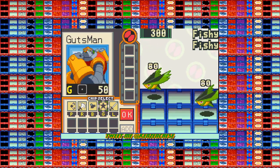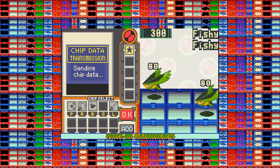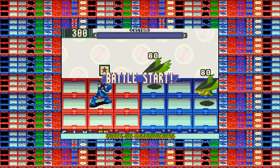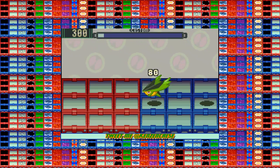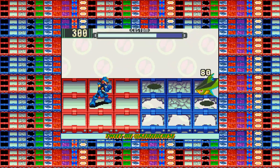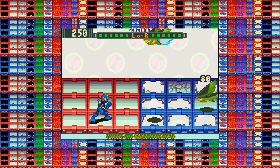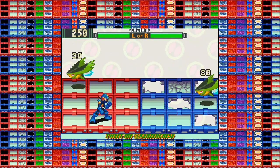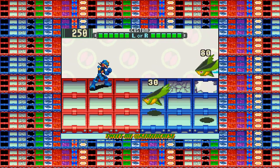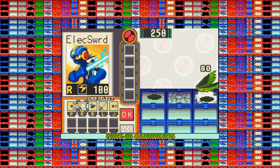Here we have Gutsman and I actually want to show that to you because this will explain the crack system I was talking about earlier. You pick it with A, go to start the battle, then hit OK. As you see here, they go over the blocks, and the one in the back keeps trying to dash forward and gets stopped by the one in front of them. Also, that's a lucky sword, and we got a motorcycle going through. At the top, you can see the custom bar — that fills over time and that's how you get your new battle chips.